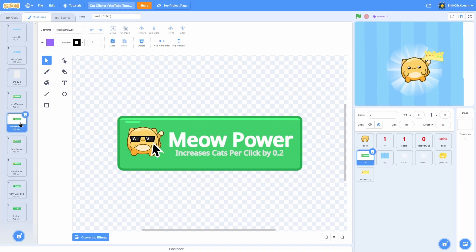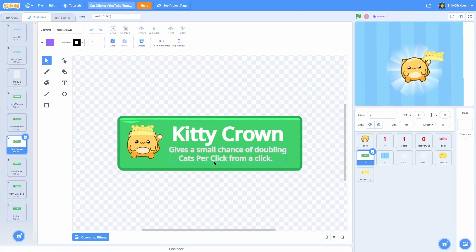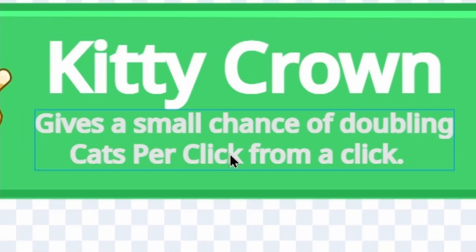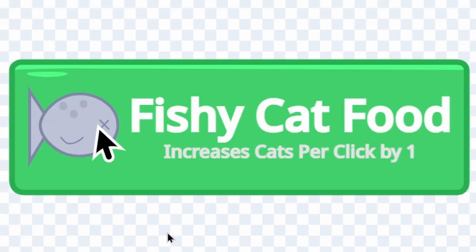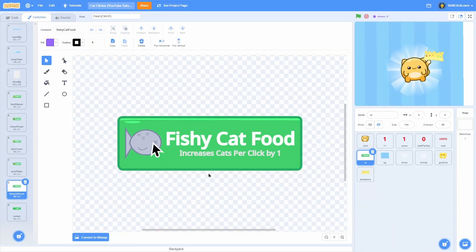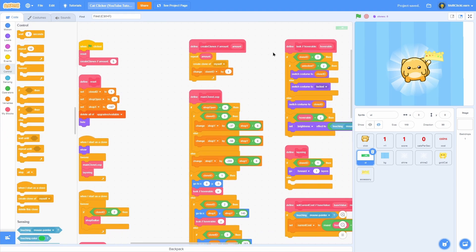In the UI I have a few new costumes: one called kitty crown which is a button that gives a small chance of doubling cats per click, one called auto petter which increases cats per second by one, and one called fishy cat food which increases cats per click by one. Those are the costumes and sprites you will need.